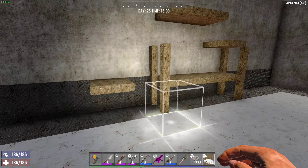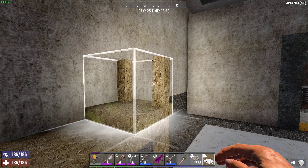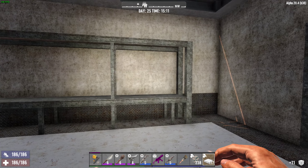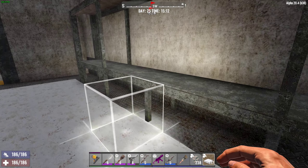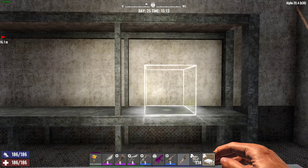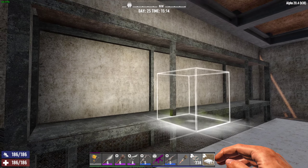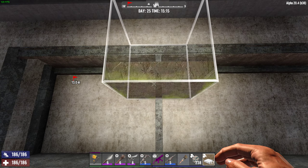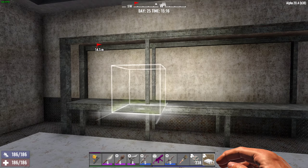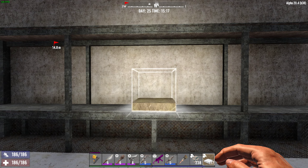With the release of Alpha 20, the Fun Pimps have given us a bunch of new blocks and I found some great shelving and warehouse shelving options. You can see I finished this one up and it looks great. We have a great looking base with good supports, room for two or three crates, and some room for the top shelving. The supports are in the center so they don't take up too much space, and we could modify this however we want, even with just one central support.